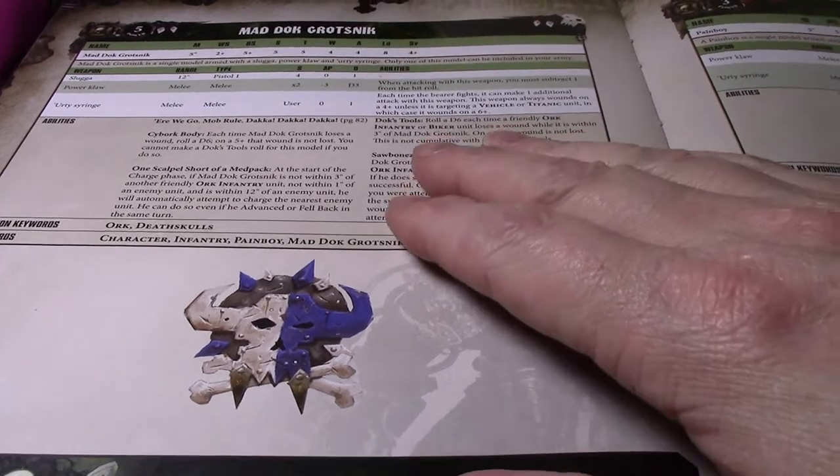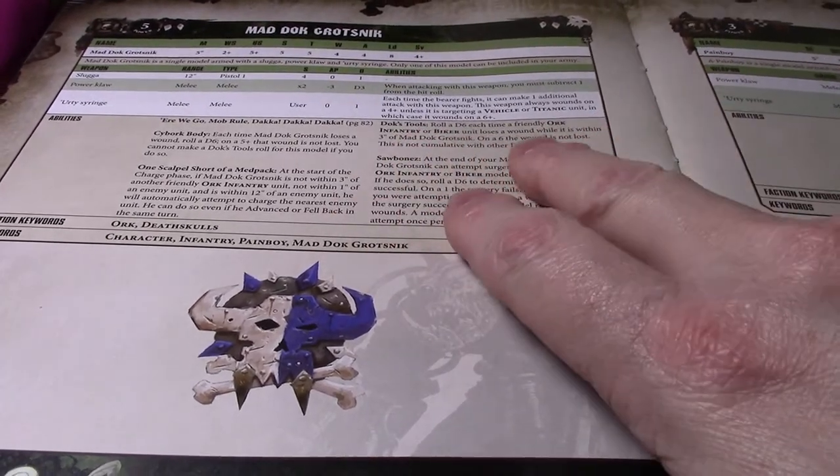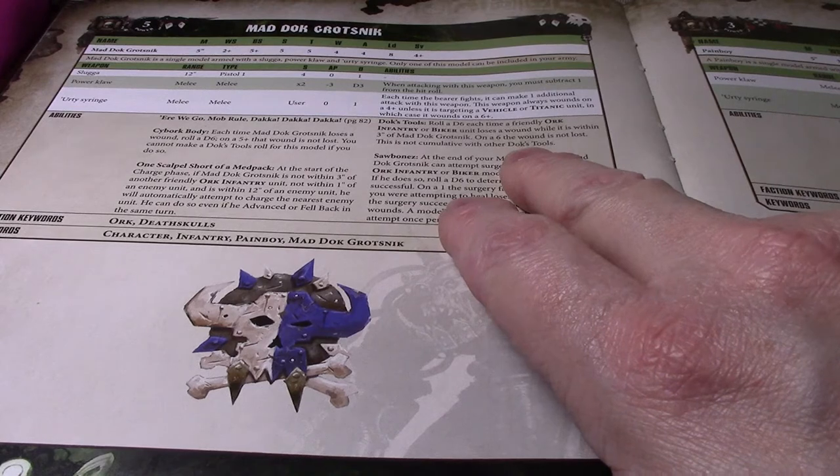Those are from the Doc's Tools rules: roll a d6 for each time a friendly Orc infantry or biker loses a wound while within three inches of Mad Doc Grotsnik. On a 6-up, the wound is not lost. This is not cumulative with other Doc's Tools.